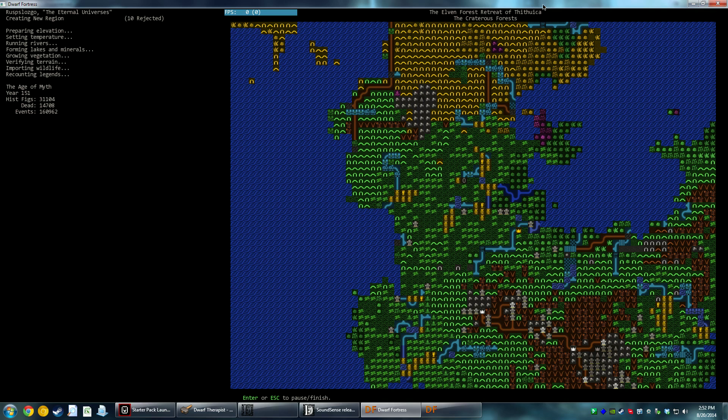We're currently looking at the Elven Forest Retreat of Thithuica, the Criterious Forests. The Age of Myth. Population's about 15,000 right now. Someone just added a road. The ability for your computer to simulate this history ends up taking longer and longer the further in you get — the more characters there are.